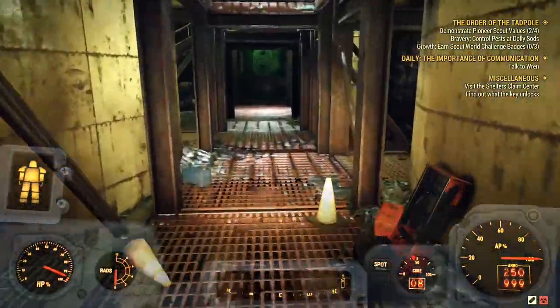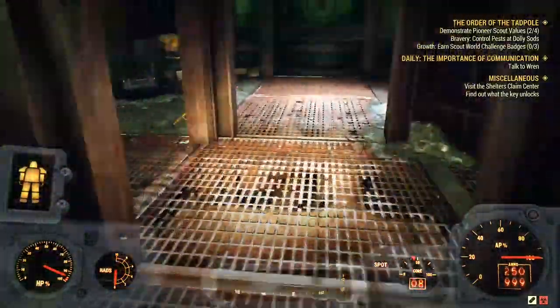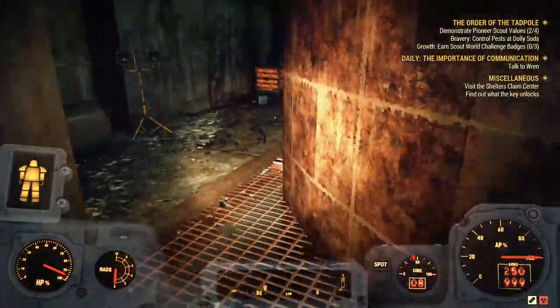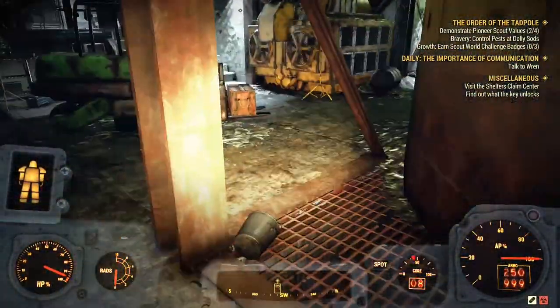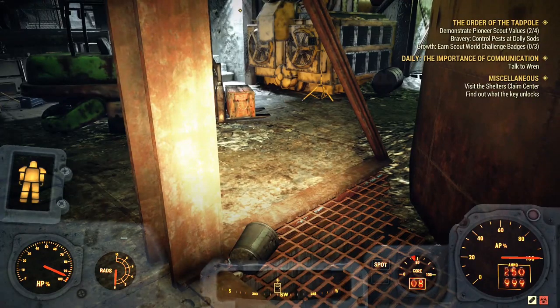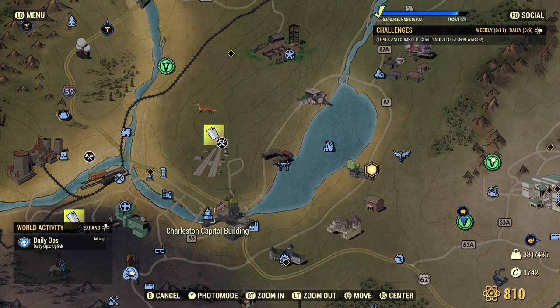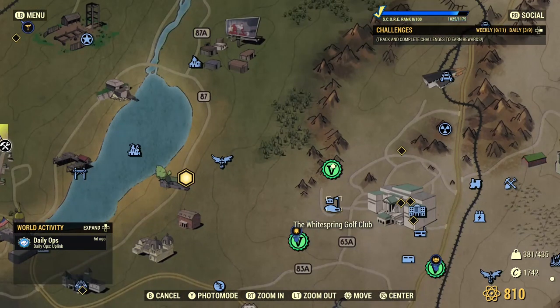Those locations have the highest chance of spawning legendaries. Now here are some lower-tier options if you're desperate. The Charleston Capital Building has a really low drop chance — maybe one legendary every five or six runs — but it's also a great spot for farming XP if you're interested in that.